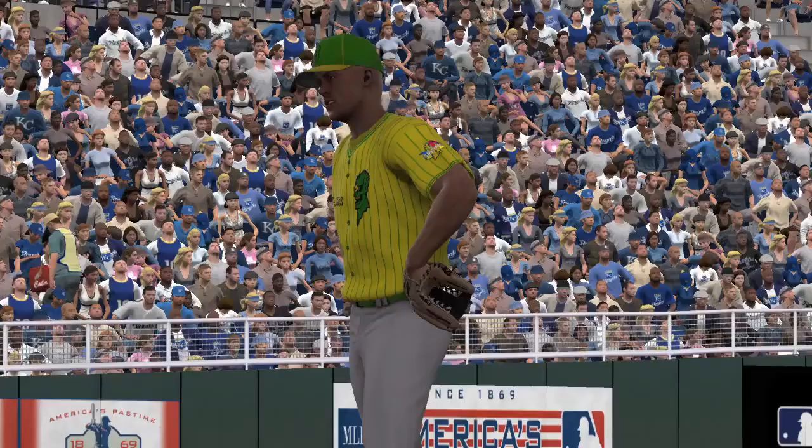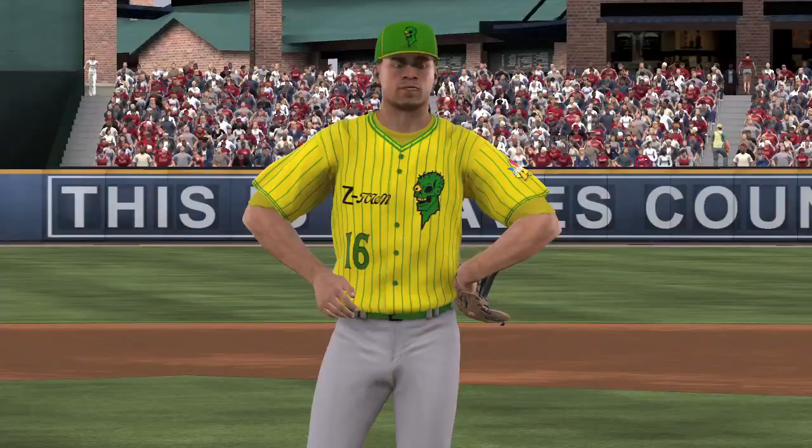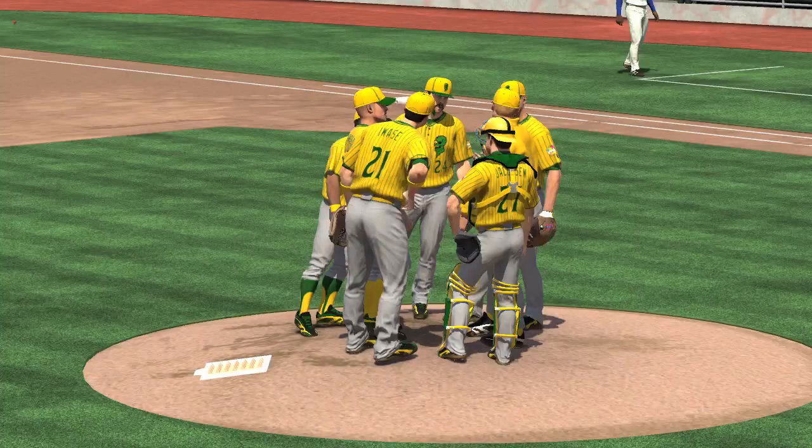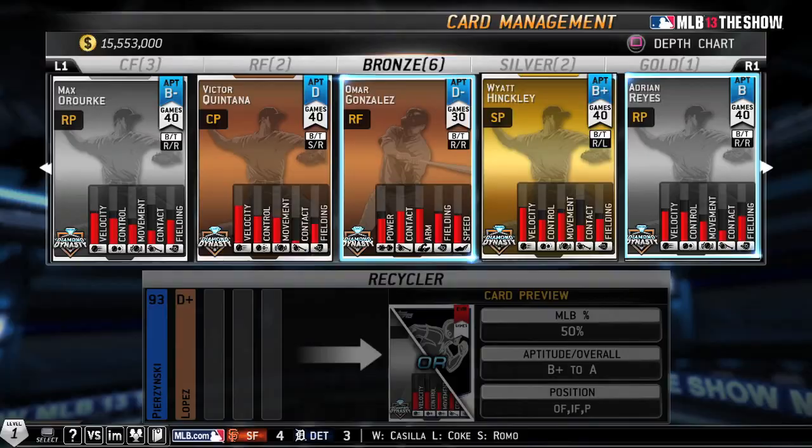One of my biggest complaints — and people complained about it online too — is that a pitcher card would just say 'a pitcher.' If you needed a starting pitcher, you'd have to activate a pitcher card and just hope it was a starting pitcher, and you'd have to keep doing that. Well, pitcher cards have roles now, so you can tell on the card if it's a starting pitcher, a relieving pitcher, or a closer, and now you can fill those slots easily.